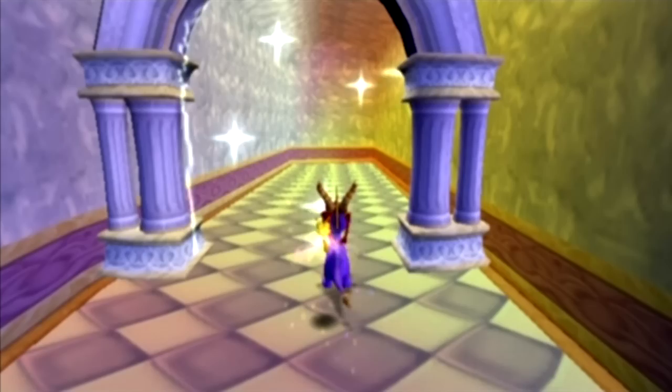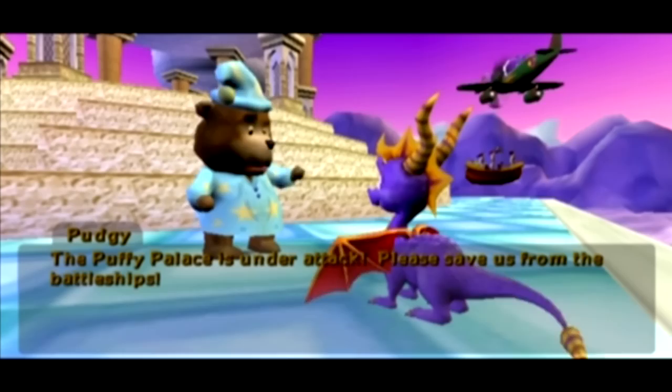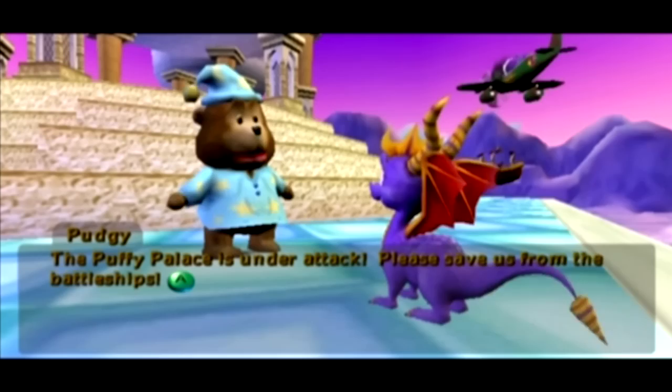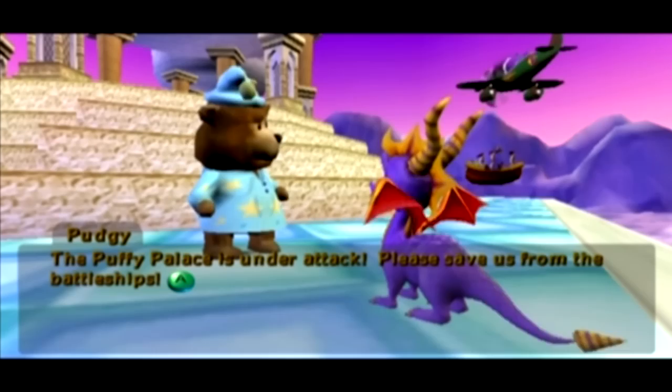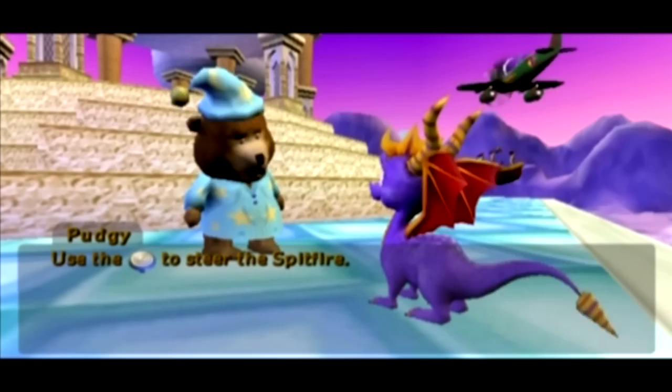And by inside, I mean continuously teleportationalizing inside this... This doesn't even make sense. But we are teleporting to a new world — somewhere else in heaven. The Puffy Palace is under attack. Please, save us from the battleships. Okay, this is not at all the kind of scenario I was expecting to teleport into. B7! No? No sunken battleships? Okay, I guess we're going to have to do this the old-fashioned way then — defend the Puffy Palace. I suppose that's what I meant by old-fashioned way.